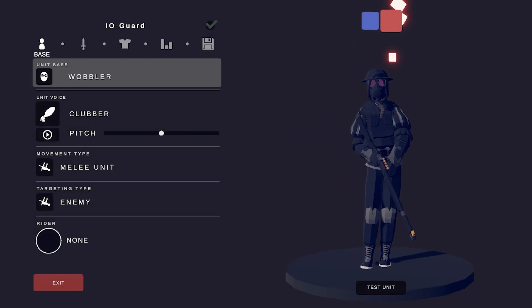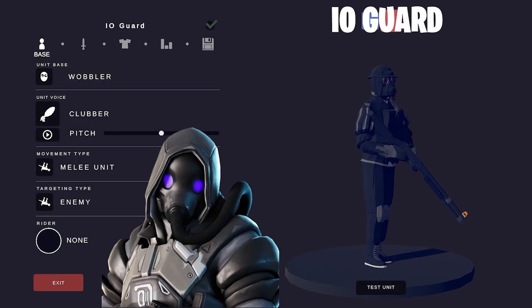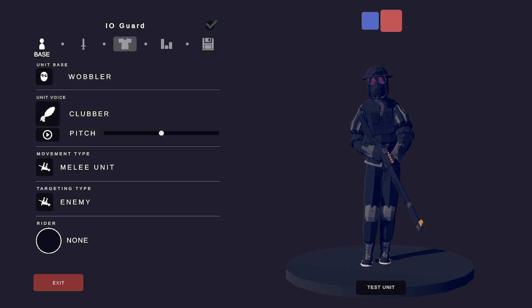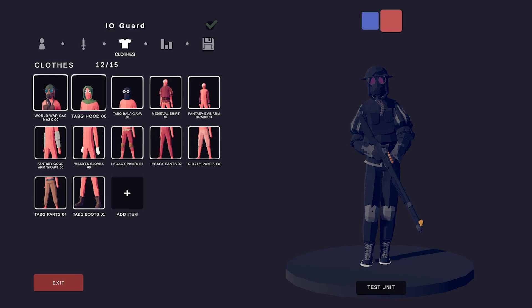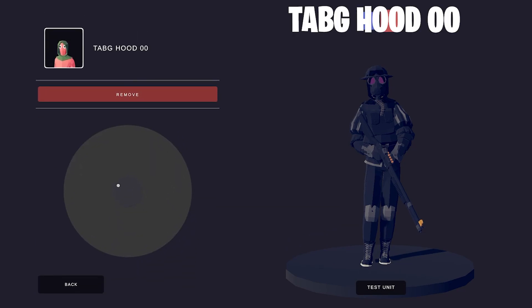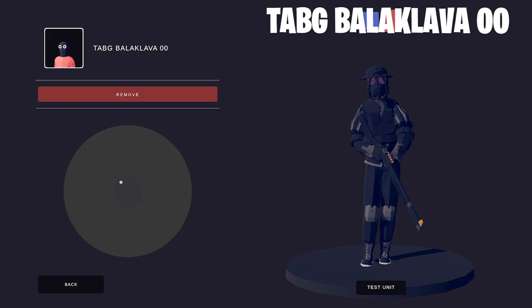I'm making IO Patrol and IO Gods today. Let's start off with the IO Guard. First in line is the World War Gas Mask to make the helmet more like a helmet, using the Tab-G hood. Then the Tab-G balaclava to cover up some more gaps.